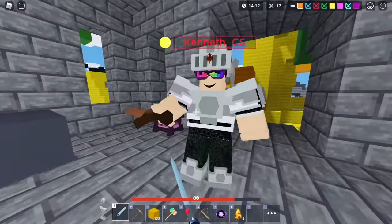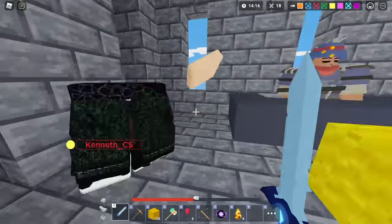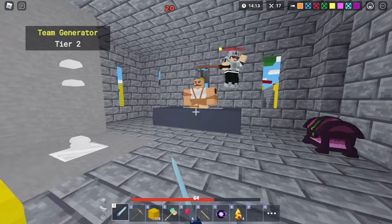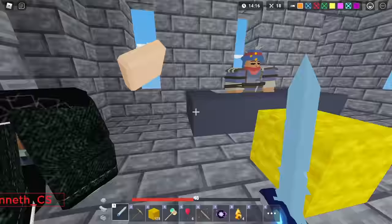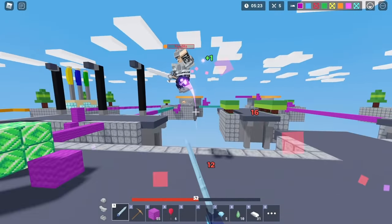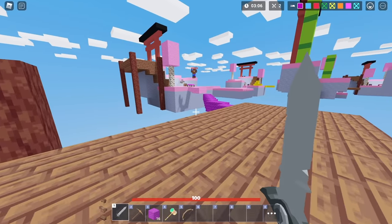Since Bedwars did update, spamming is actually pretty OP right now. If you can just aim and click as fast as you can, like I'm doing in this clip, you can actually get a good combo. And if you combine it with jumping, like I do in some of these clips, you'll hit an even nicer combo.